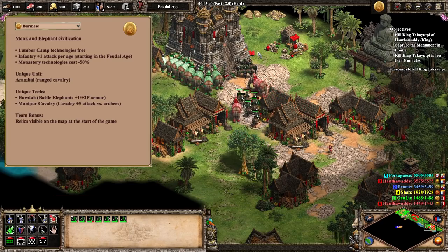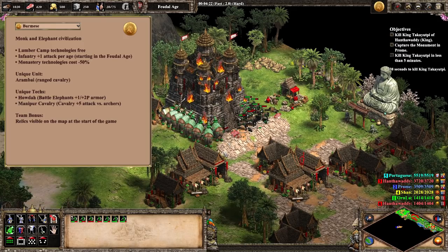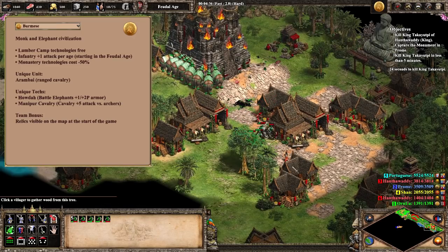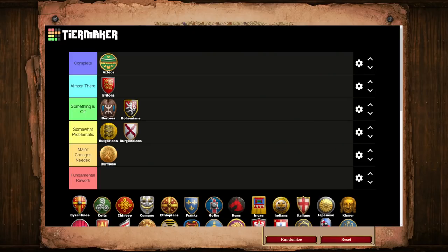In one of the most recent balance updates, the devs restored the Hauda tech to its original strength, giving battle elephants a whopping nine pierce armor. But elephants are still slow and expensive and require that unique tech to even be researched in the first place. So yes, Burmese elephants are fantastic versus archer civs in post-imp, but the civ fundamentally lacks any real way of dealing with strong archers from castle age through mid-imperial age. This extreme weakness to archer civilizations is at the crux of the Burmese design challenge. That's why they're going into the Major Changes Needed tier — the basic framework is there, so they're saved from the bottom tier, but their balance issues are so deeply rooted that it will take some pretty major changes to solve.